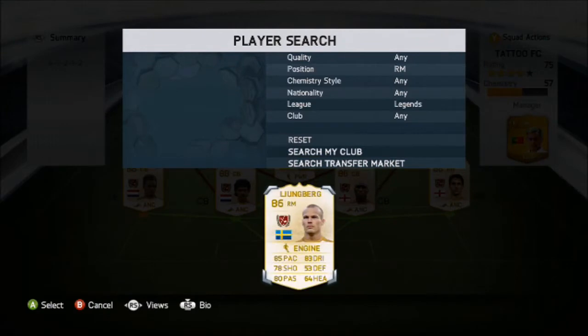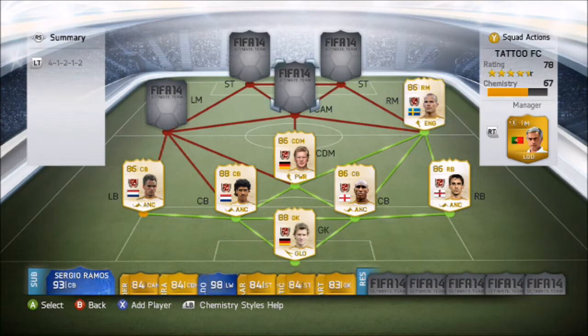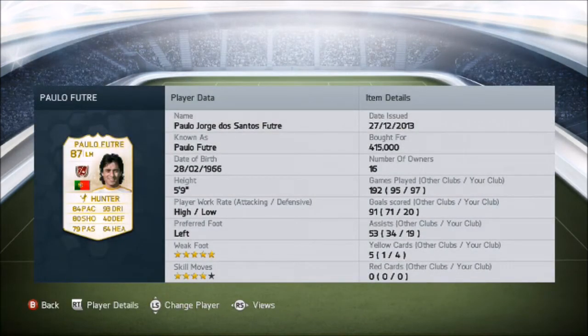Probably my weakest link in the side - not 100% on him. I've used Pires, and Pires wasn't a massive difference for 600k difference in price. Don't get me wrong, Lundberg has his moments, but out of everybody, if I was to say the least happy with out of this team, it would be Lundberg. This guy on the other side is brilliant - dribbling, ball control - and he's left-footed, which I normally like a right footer on the left, but his right foot is banging. 415 I paid for him. 192 games played with him, 5 star weak foot, 4 star skill moves.